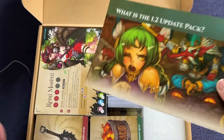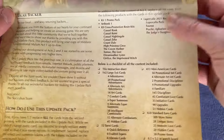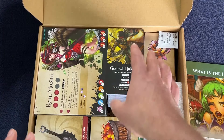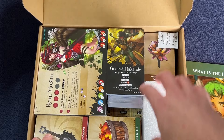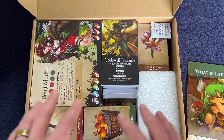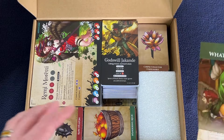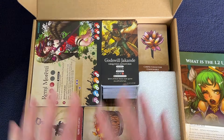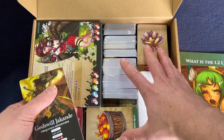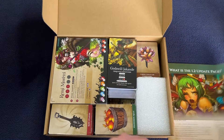So what is in the 1.2 update pack? It basically tells you everything included. One thing that's both a good and bad thing is they give you every single card in the entire game, so you don't have to figure out which ones are new and which aren't. You just take out every single card you have and replace it with what's in here. The downside is all your old cards are now useless — but it makes it really easy to update.